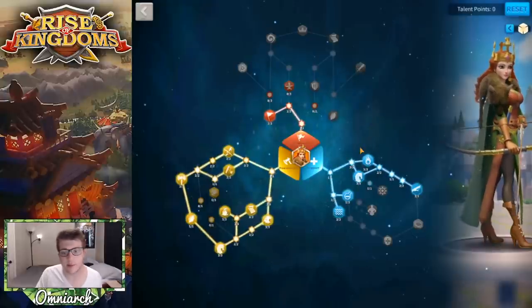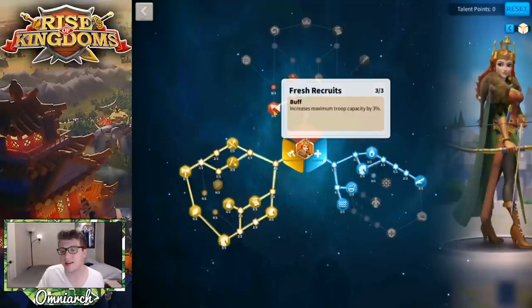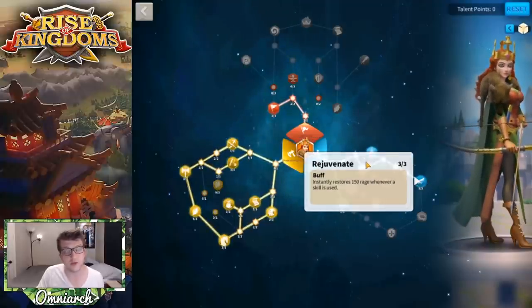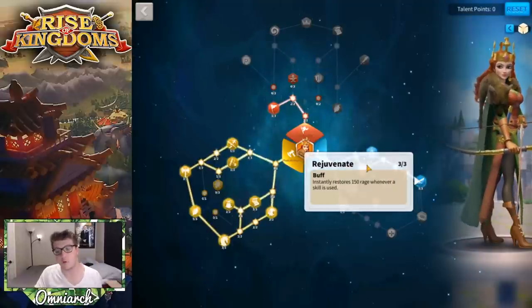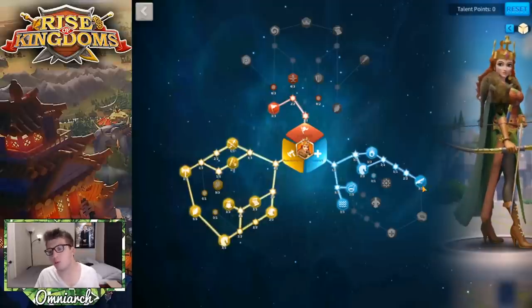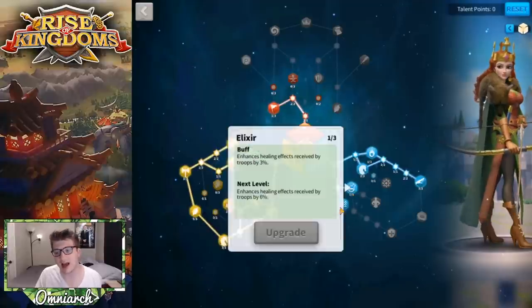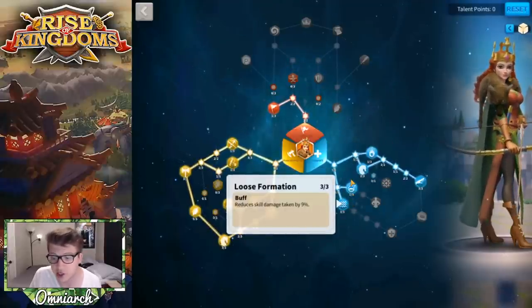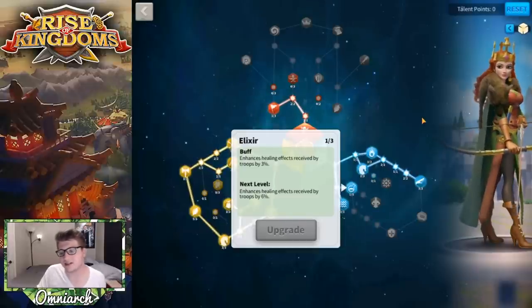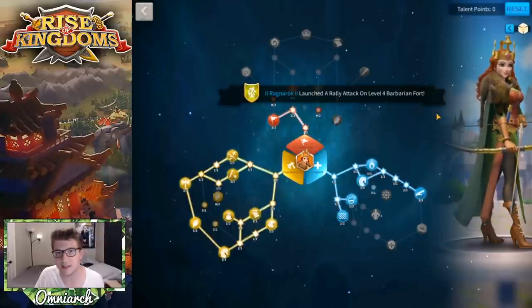For her peacekeeping talent build, I recommend going up to Quick Study, then Trophy Hunter, then making your way to Rejuvenate in the support tree. The support tree's Rejuvenate is infamous for being much better than the skill tree version — almost three times as good. After reaching Rejuvenate and Fresh Recruits, grab Curing Chance, max out the peacekeeping tree, and then add Loose Formation. This is my build for killing barbarians.